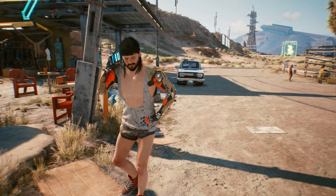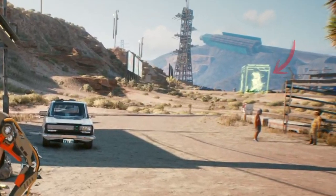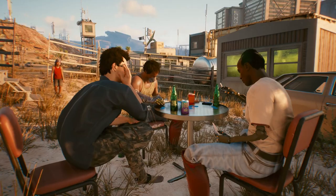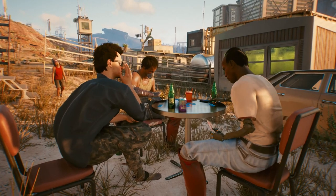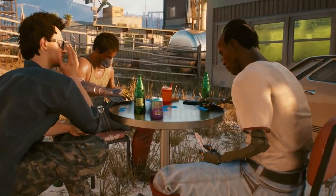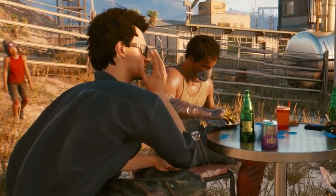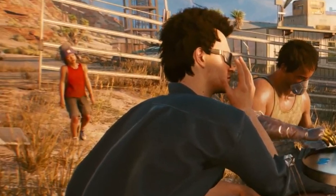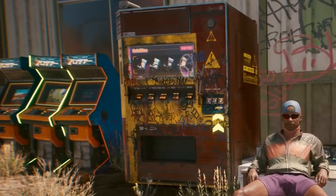At 1:43 we have our mullet-and-bowl-cut combo buddy rocking fully augmented arms with a fast travel terminal in the background, as well as a structure that seems to have toppled over. Poker Knight seems to be popular in this shot and the man on the far right has super skinny, likely cheap economical arm augmentations. Again we have the presence of children in the world. The stylings of Entropism also extend to vending machines — here we see a poorly maintained machine covered in graffiti outside a building next to some older arcade machines.